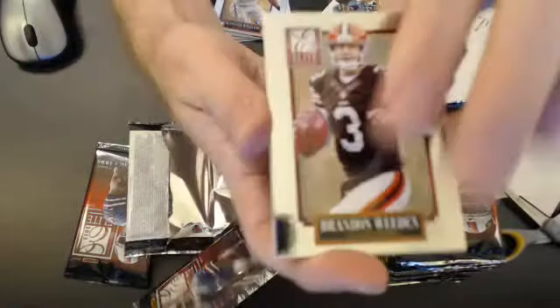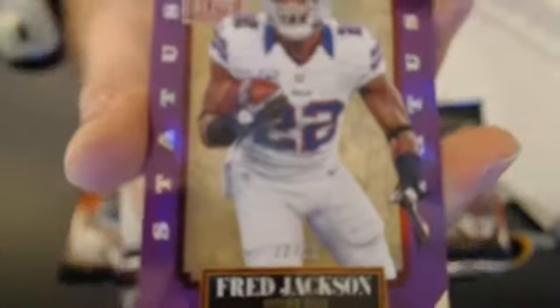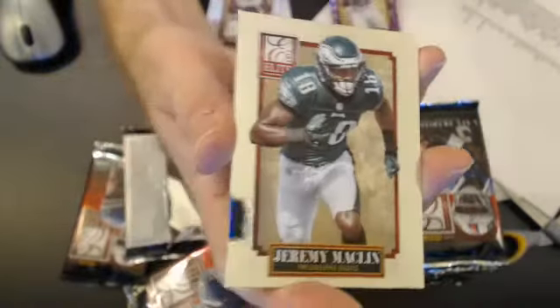Looking for a hidden number two base pack. We got a die cut — eBay 1 of 1, 22 out of 22. Purple die cut, Fred Jackson. Nice pull there for Buffalo, on a mile high.